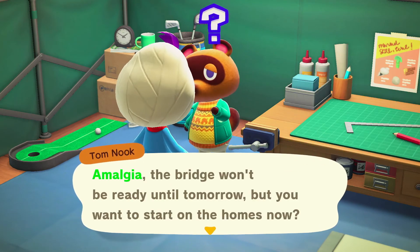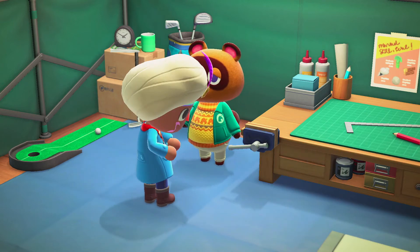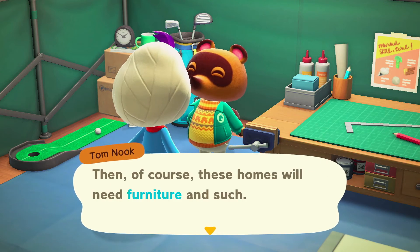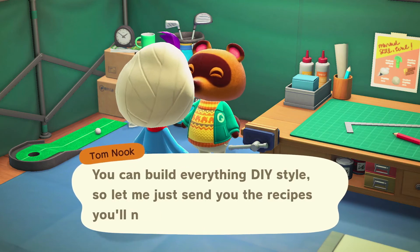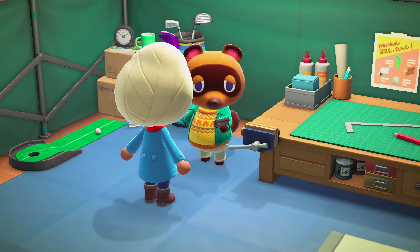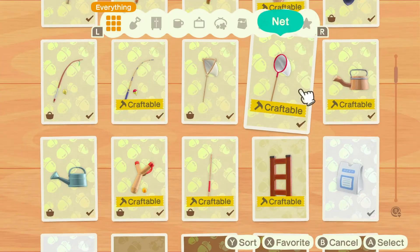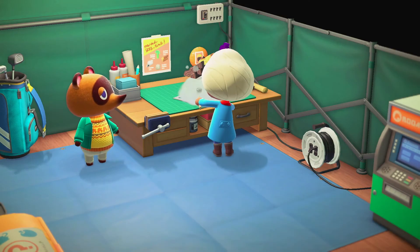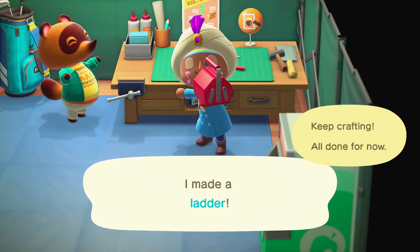Once you agree to help him, not only does he give you the DIY recipe for the ladder, but he also gives you a bridge construction kit so you can finally build a permanent bridge for crossing a river. Keep in mind that the bridge construction kit will only let you build one bridge and is not a recipe for building as many bridges as you want. Once you have the ladder recipe, head to the workbench and get to crafting. The ladder costs four wood, four softwood, and four hardwood to make. Congratulations, you finally have access to your full town and can enjoy all that space to the fullest.